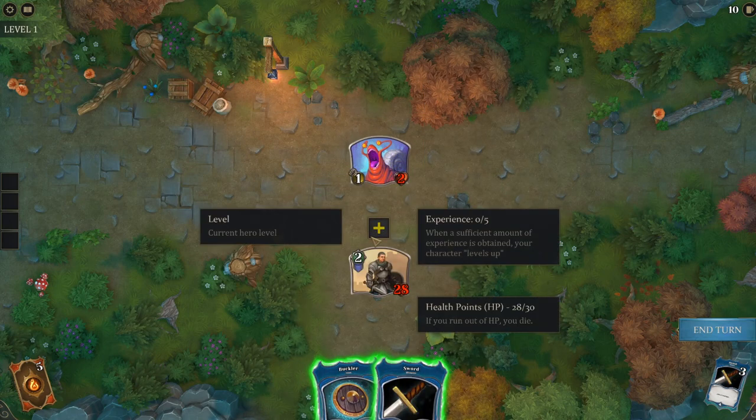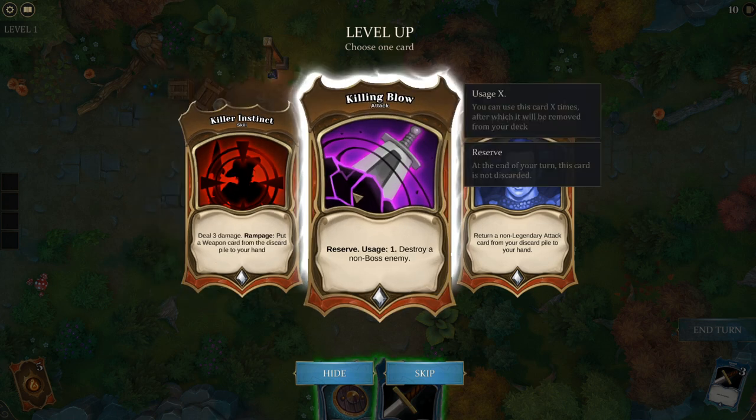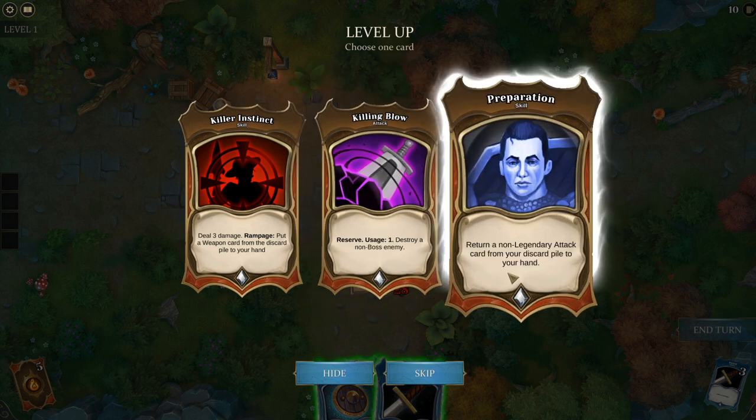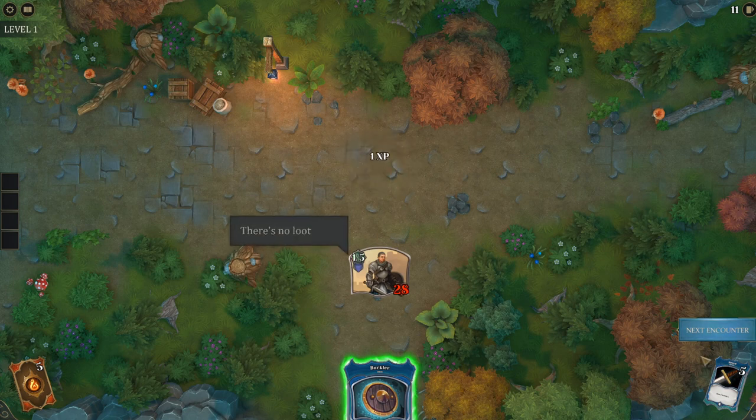Before I use my second sword, we've leveled up, so we can pick a new card. Options are: Killer Instinct — deal 3 damage and put a weapon card from the discard pile to your hand; Rampage — activates if you have 15 HP or less; and Killing Blow — reserve it so it stays in your hand and doesn't get discarded, then destroy a non-boss enemy. I'll take Killer Instinct, because the one that draws back a card is risky if your discard pile is empty — Killer Instinct always gives you damage.